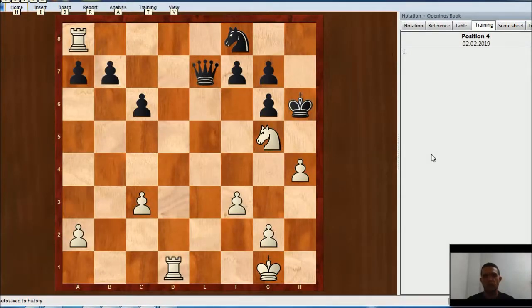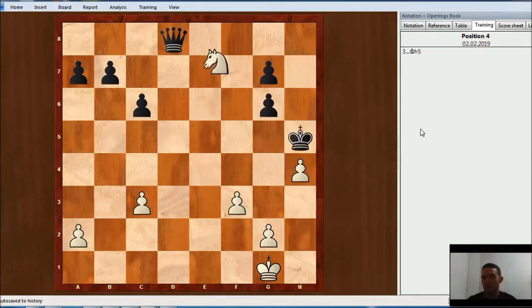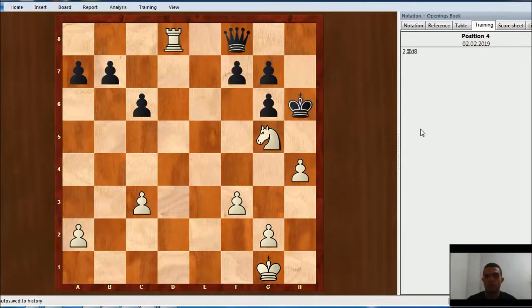White to move and wins here. White has two rooks for the queen in this position, and the Black King doesn't look very safe on h6. The first move will be Rook takes f8. After Queen takes Rook, then Rook d8. The idea is that after Queen takes Rook, then Knight f7, and Knight takes Queen — this is winning for White because of the piece advantage. Also, after something like Queen c5, White can play King h1, threatening Rook h8 checkmate, and it's not easy to stop that. So White will be winning.